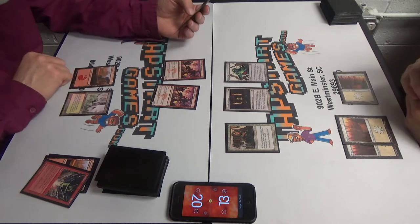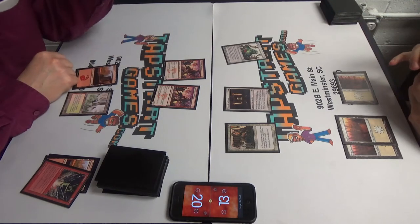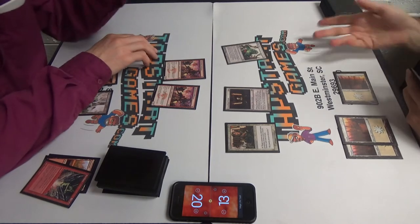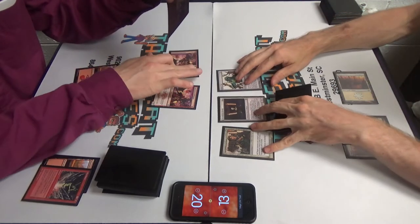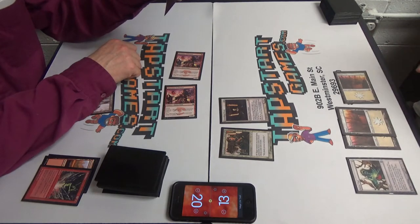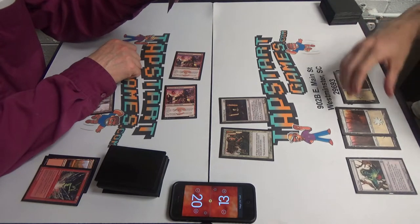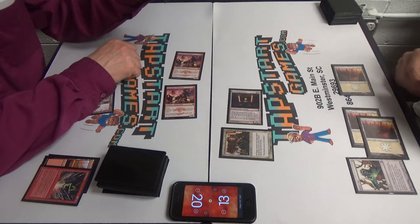I'm going to play a mountain. What is that — Aether Vial? Yeah, so right now it doesn't really do anything. It can start puking creatures out. That's a very technical magic term. It starts letting me play some creatures. I'll do it MTGO style. Going to combat. Before blockers, we'll tap the Stoneforge Mystic.